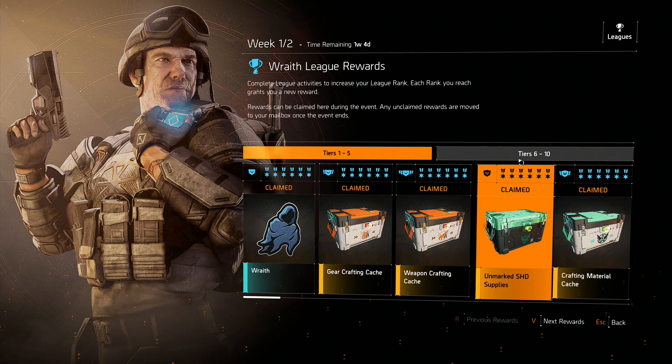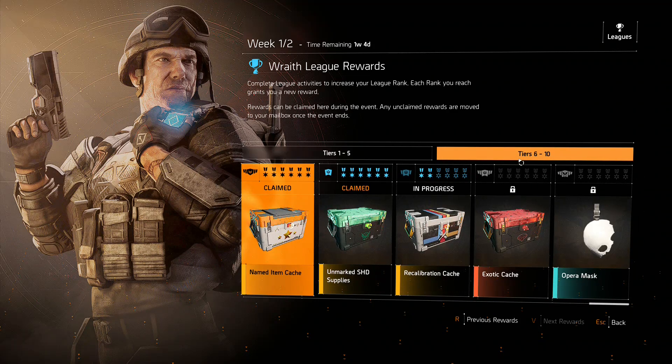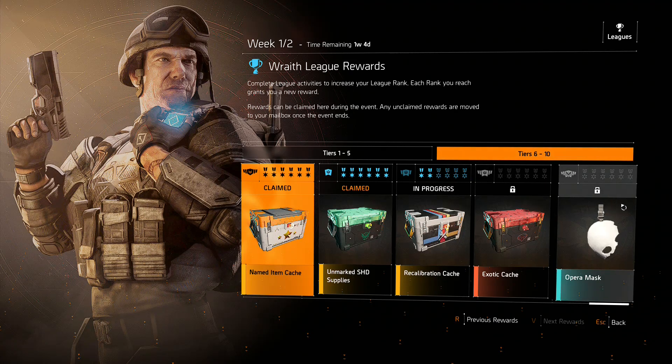You can get a named item — pretty much any random item in the game, as long as it's not locked behind something like the raid, like the Eagle Bearer. This is why we want to do the global events, even the small ones like this. On the sixth tier we get the named item cache, which can be any named item in the entire game — dark zone or light zone, it does not matter. And it's very worth it.